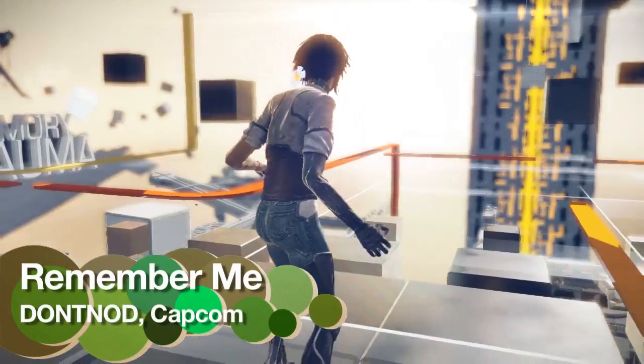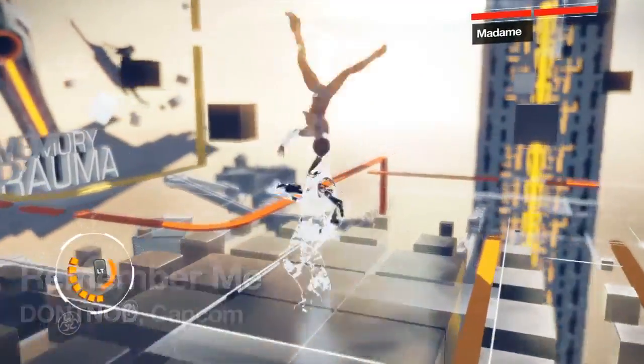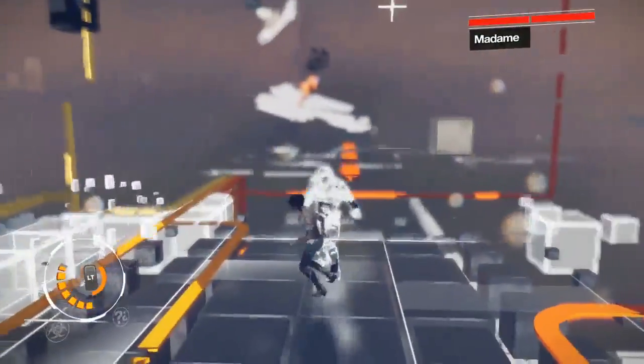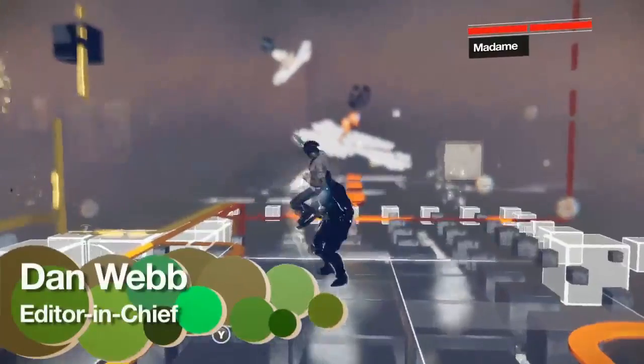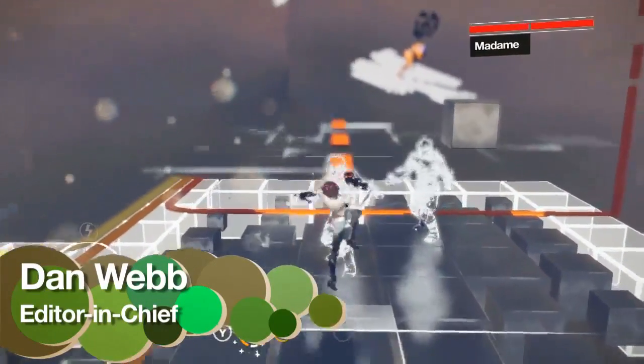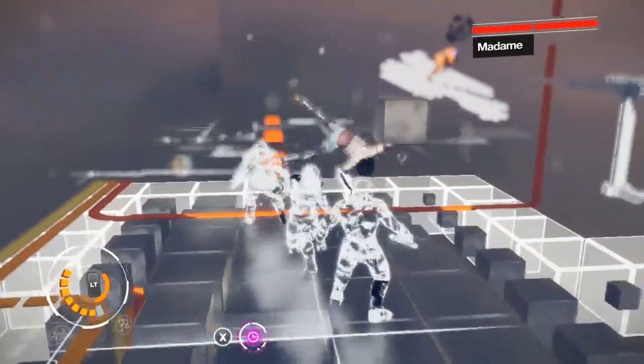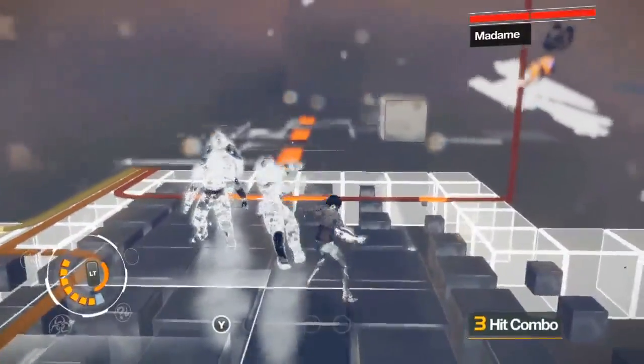Hello and welcome to our third and final Remember Me gameplay video. This is at the end of episode four when you're fighting somebody called Madda. She's a bit of a memory hunter as well and she's dragged you into this kind of virtual reality memory remix situation, which is why everybody's got this kind of white ghost look.